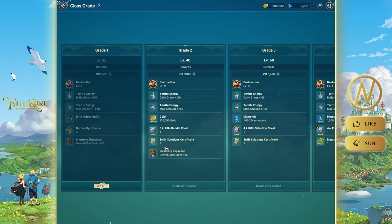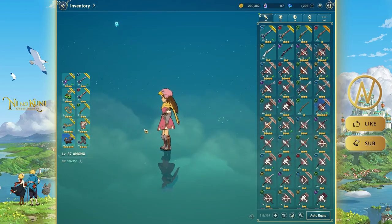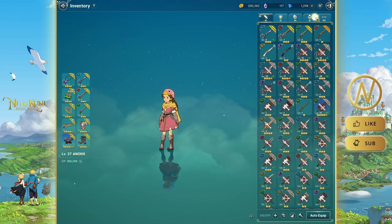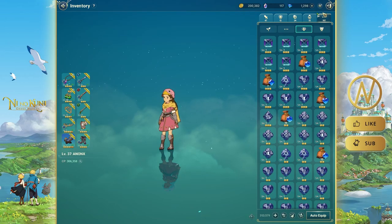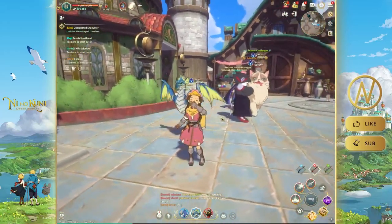The reason to push to level 40 is the Class Grade system. At level 40 you get gold, turret energy, and more rewards. At level 60 you get diamonds, the character's weapon, swift solutions items — all great for upgrading other characters too. However, the turret energy doesn't stack across characters; the max is 2100.